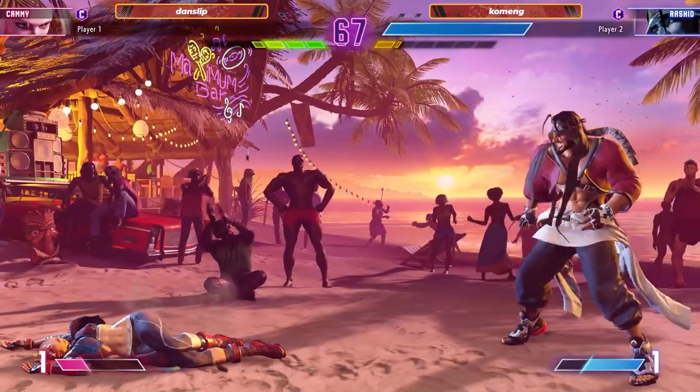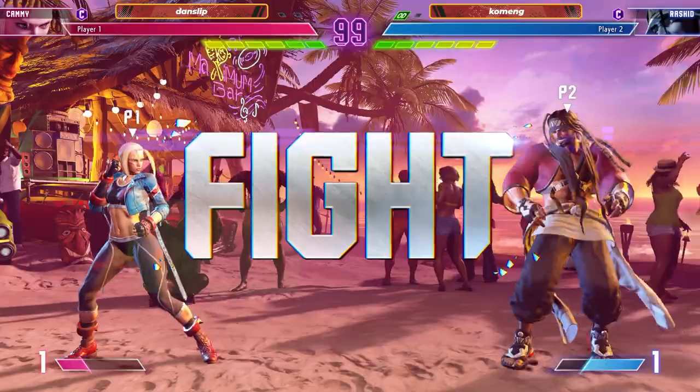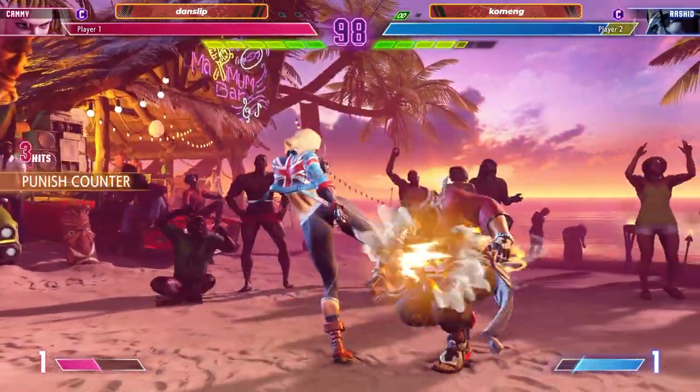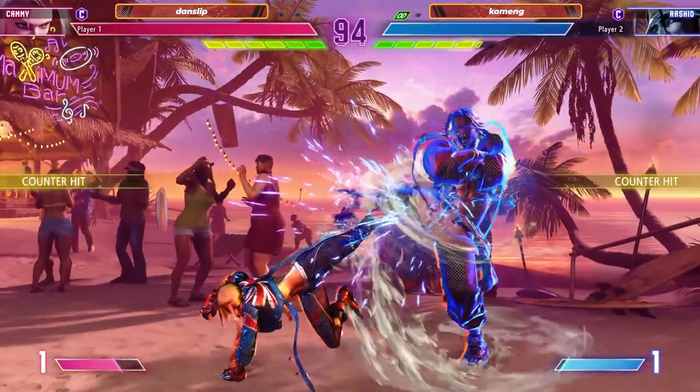He didn't win the round, but he's putting it into his mind saying, 'Okay, I'm going to catch that jump eventually.' So he's putting fear into your mind in round one. Good call there from Danslip. Establish the blueprint early on.